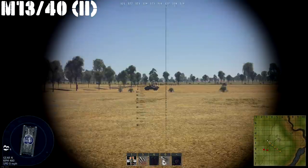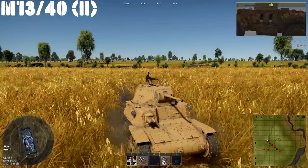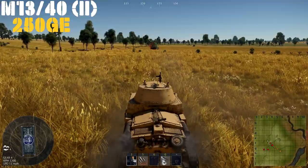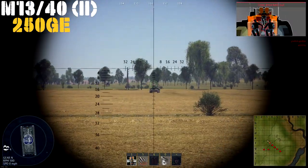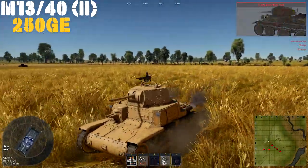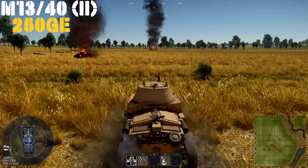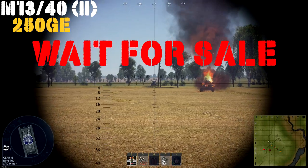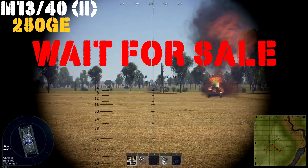Now we are on to Italy. Up first we have the M13/40, rank 1, battle rating 1.0, for 250 Gold Eagles. There's really not much nice to say about it — I would only pick it up for collection purposes or if it's on sale. There are a lot better options for low tier Italian. It's a really rough tank to play — the 47mm cannon is average, the armor is lacking, the mobility is poor, and that turret traverse drives me personally insane. Wait for a sale. If you're just starting out with this tech tree, I would highly recommend looking at some other options.